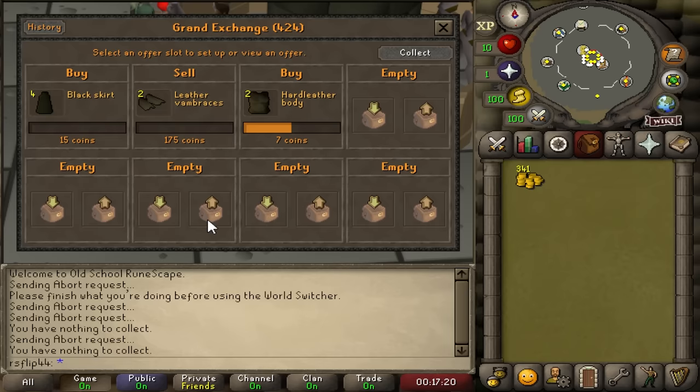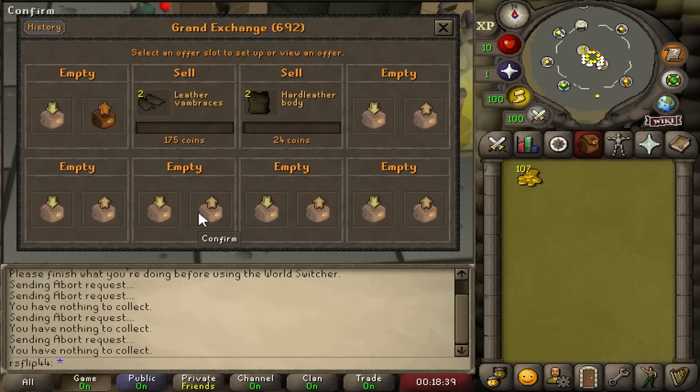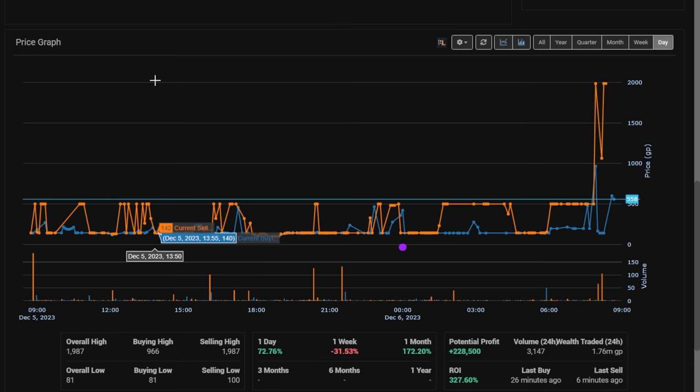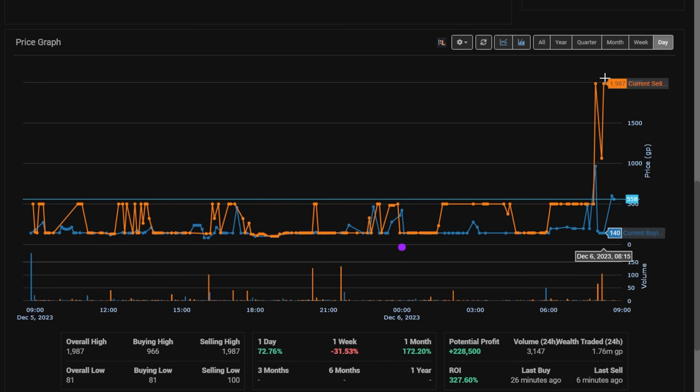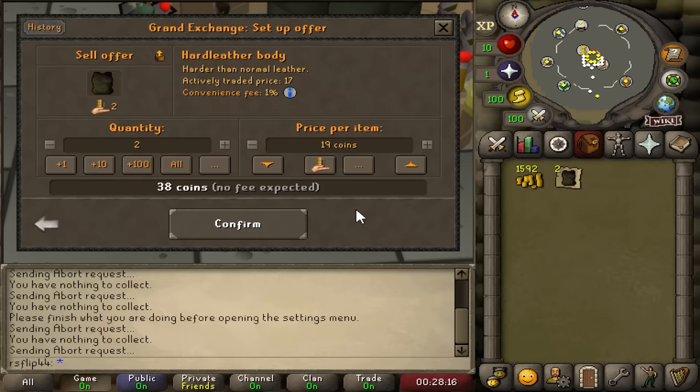We're going to try buying the steel full helm - looking for items that are doing something wonky at the moment. Steel full helms look like they're selling for almost 1,500 but we can buy them for around 140, potentially over a thousand GP profit. We can see the graph - no idea what's going on, but this stuff happens all the time. In free-to-play, most people aren't even looking at these items as potential flips. Nobody with any amount of money really cares that you can make 1,200 GP on a steel full helm, but for our exact purpose, this is an incredibly lucrative item.